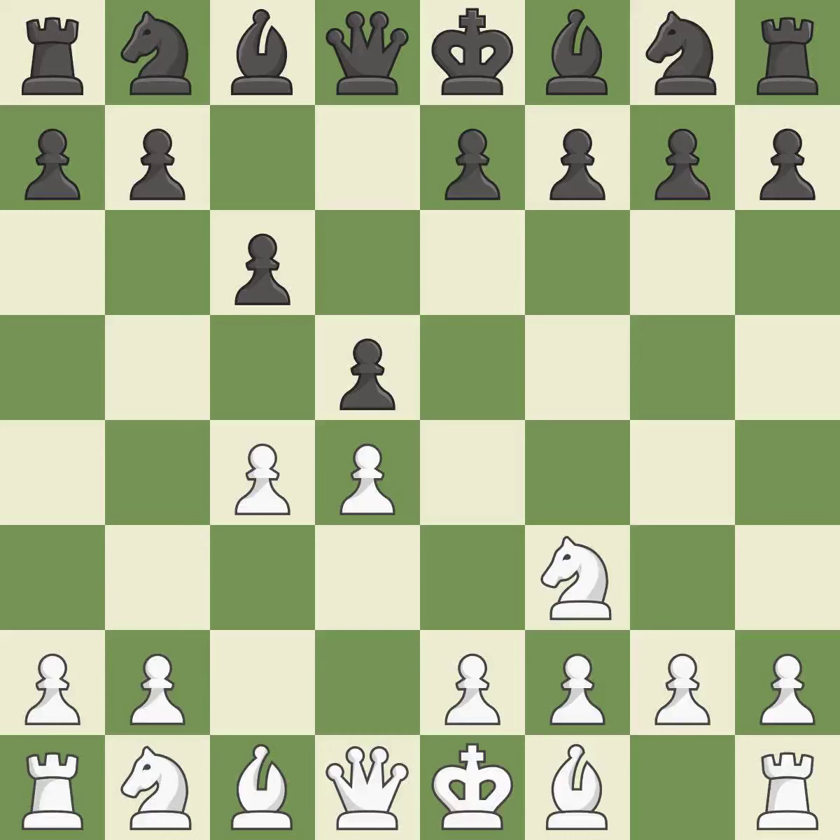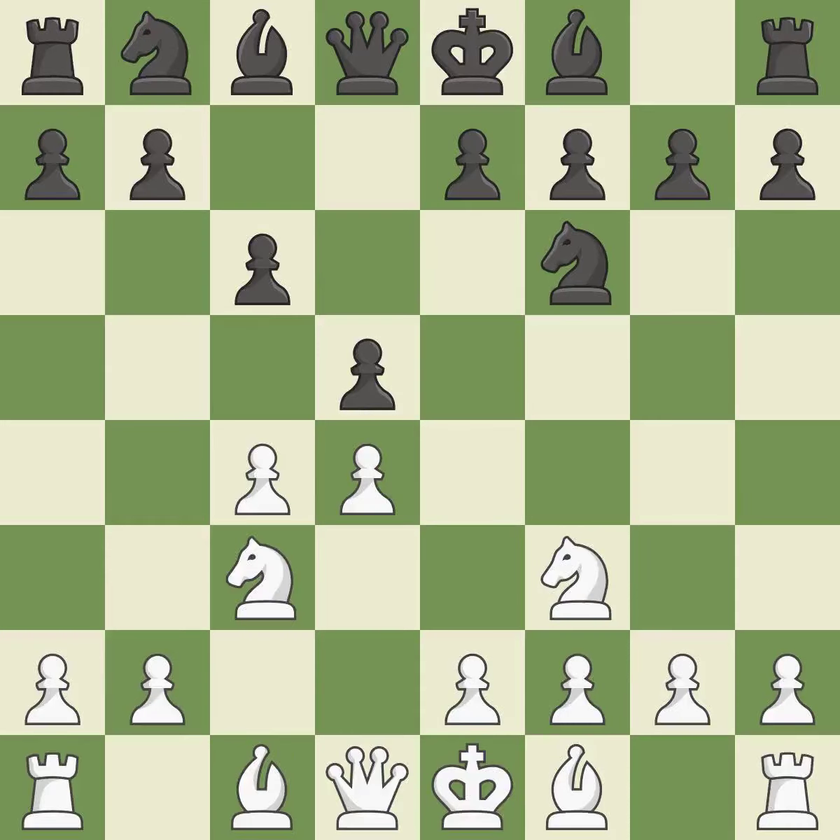The d4 pawn is safeguarded and under control thanks to Nf3. Nf6 controls the e4 square, advances the knight toward the center, and strengthens the d5 pawn. Nc3 attacks the d5 square and starts to fight for the e4 square. The d5 pawn is supported by e6 and the bishop on the dark squares can advance. Bg5 ignores the attack on the c4 pawn and develops the bishop, pinning the knight on f6.